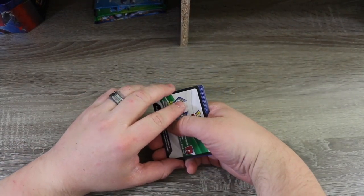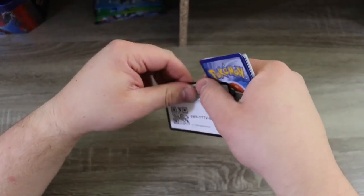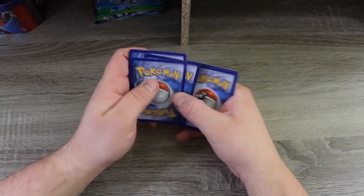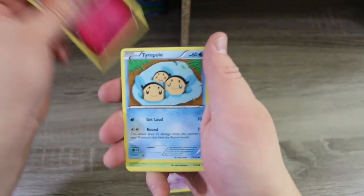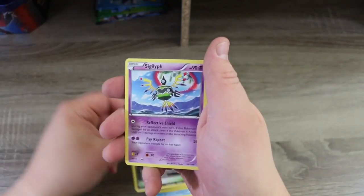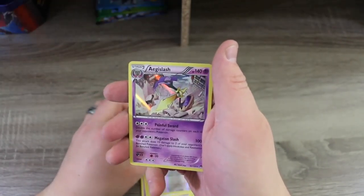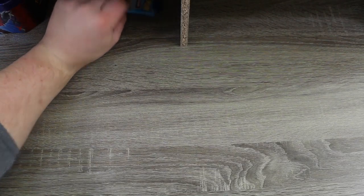Ready for Breakpoint? I am off of it tonight! Breakpoint: we've got a Skrelp, a Spritzee, a Tympole, a Chikorita, a Gabite, a Reverse Holo Valley, a Sigilyph, a Max Potion, a Forretress, and a Holo Aegislash. Nice — another holo! We're definitely doing well in the holo department, but I'm ready for something better.